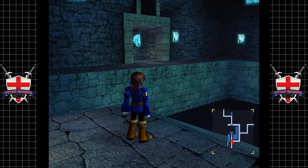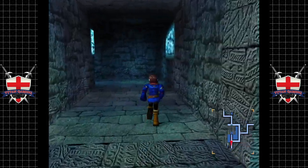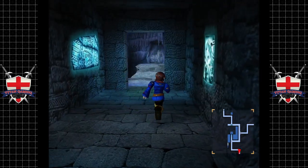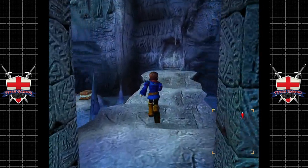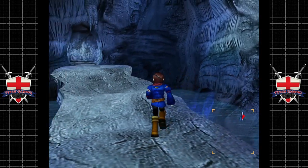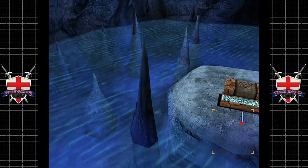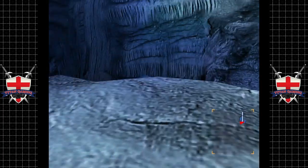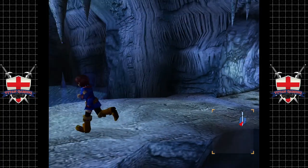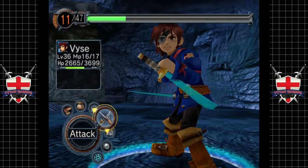Not quite the flawless victory we were hoping for, but the rest of the rounds should kill most of the enemies. Not a huge amount of money but enough, and it looks like Vase is pretty much going to level up soon. So apparently there's a cave under here which we can go to - and that's where the moon fish is.